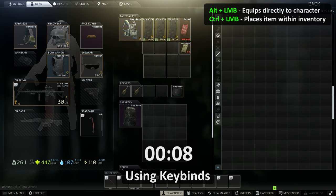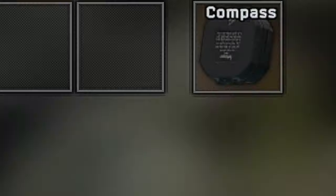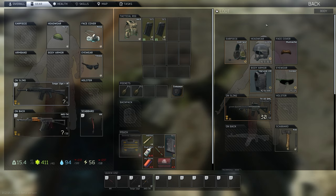As you can see, I was able to cut my time in half while using these keybinds. Though I wasn't completely accurate on either run, it definitely shows how much faster you can be with keybinds, and that will make a huge difference while being in raid.